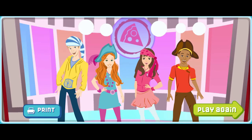That was great! Click play again to make another pizza. Click print to print your own pizza dough and ingredients. You can color them and then have an adult cut them out so you can make your own pizza.